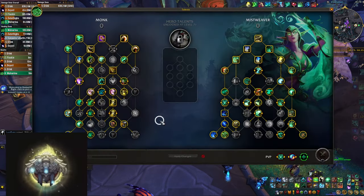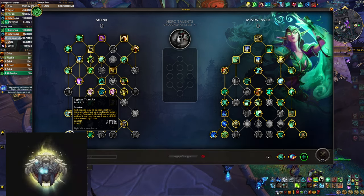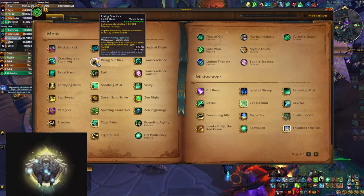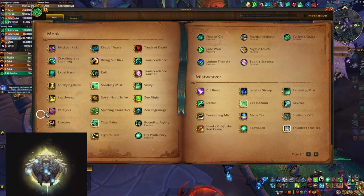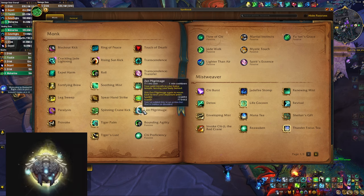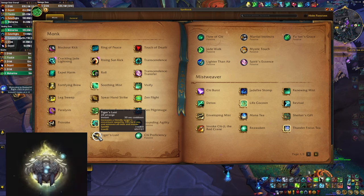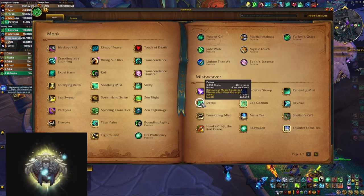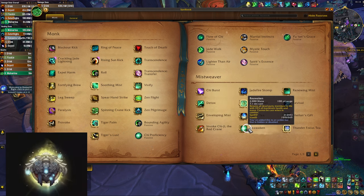Mistweaver Monk - we're going to be using a pretty standard M+ build. Maybe we need to add an extra count for Lighter Than Air because you need to double press your space bar in order to activate it, but anyway let's start counting. Counting through the abilities: 1, 2, 3, 4, 5, 6, 7, 8, 9, 10, 11, 12, 13, 14, 15, 16, 17, 18, 19, 20, 21, 22, 23, 24, 25, 26, 27, 28, 29, 30.